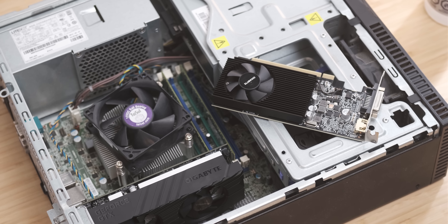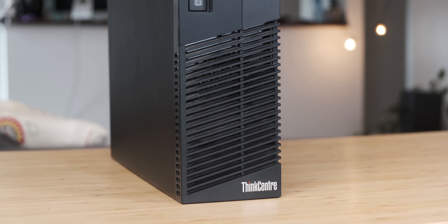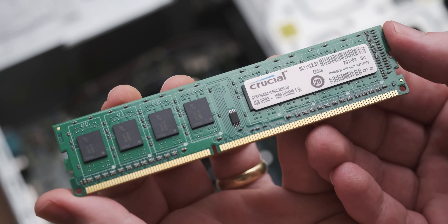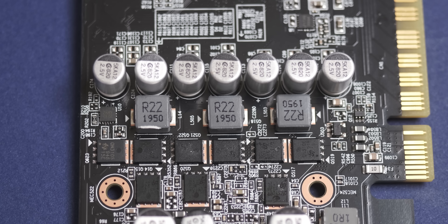The exact PC I'm going to test it with today is the broke-ass gaming system I did a video on a couple of weeks ago, turning a little Lenovo small form factor system into a gaming system by adding a GT 1030. Well, now we're going to add a GTX 1650. Just a quick recap of the specs: it's got an i5-4570 in it and 8 gigs of DDR3 running at 1600 MHz with an SSD and some other Lenovo-y things. Before we get into a comparison, let's have a look at what kind of performance you're getting.